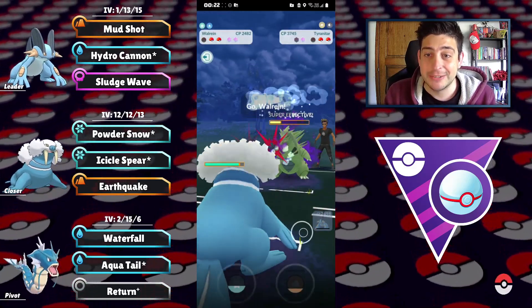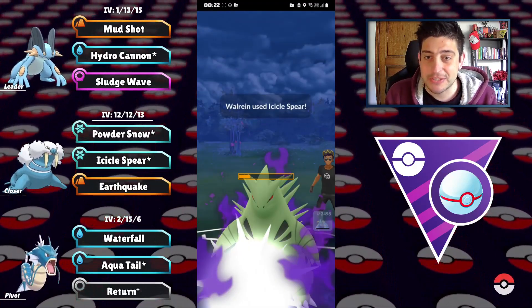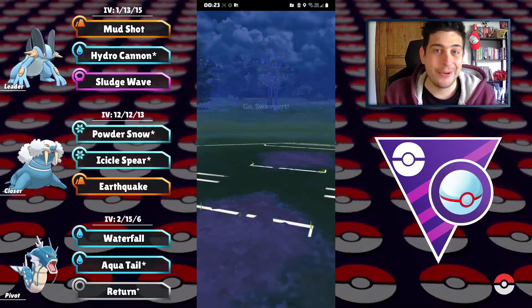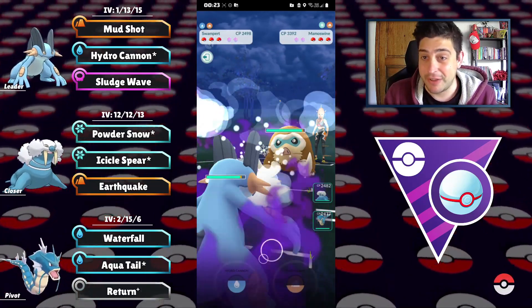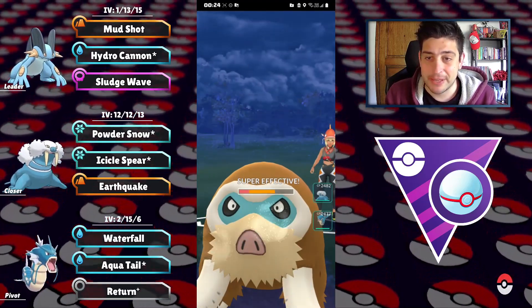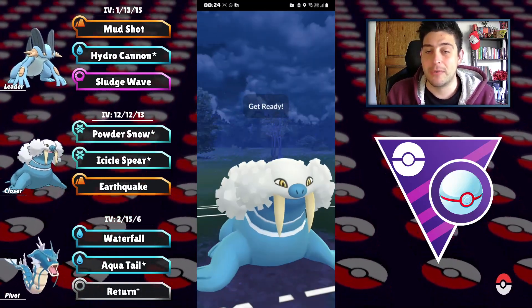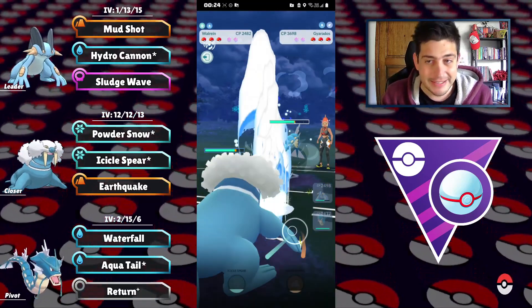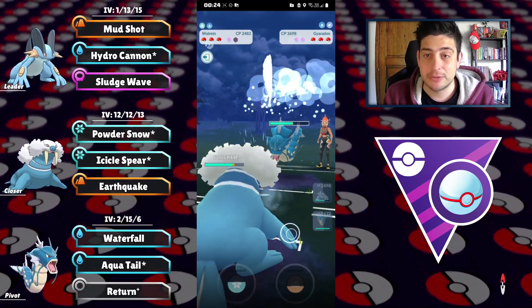Tyranitar is going in — super effective damage from a shadow. Walrein now going in with those Icicle Spears, and we're gonna have this victory in our pocket because we absolutely walled them down with Tyranitar at the back. Pretty impressive. Now up against our shadow Swampert, I think we have the upper hand, so we're gonna connect for big damage with our Hydro Cannon. At the back there's gonna be the Walrein and the Gyarados.